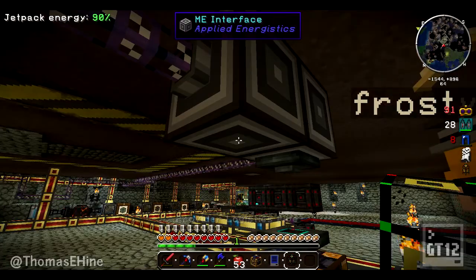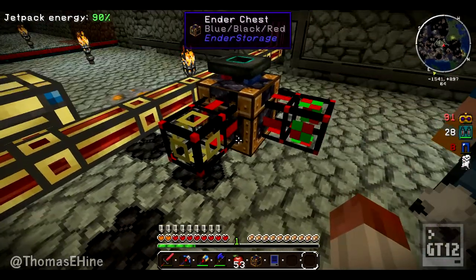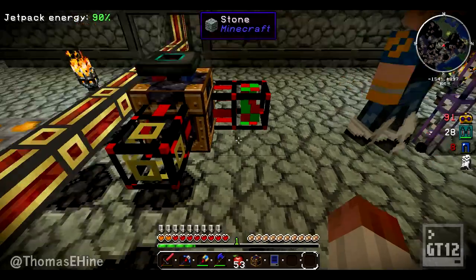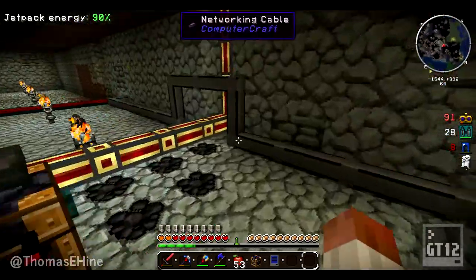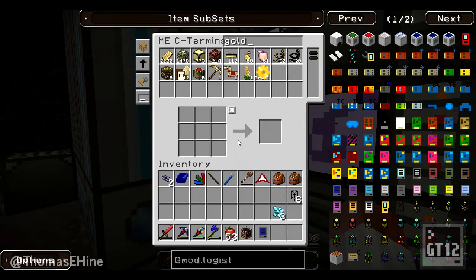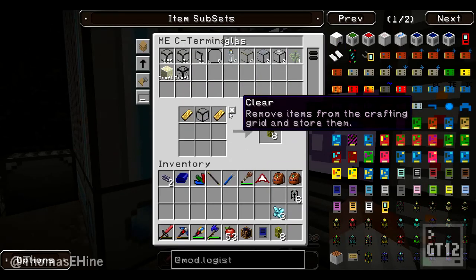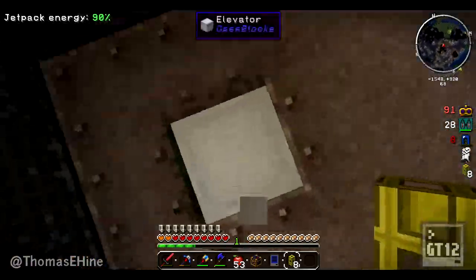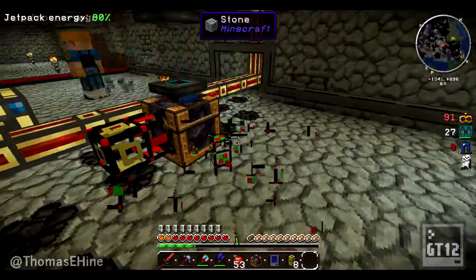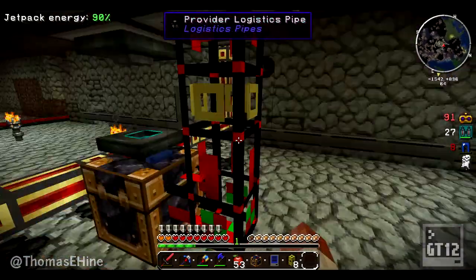I think it goes - I should have looked at this a bit more. After looking at it again I need some gold pipe. So gold, gold. What do we have in terms of cobblestone? Quite a bit - eight more septuple compressed. This one goes here, this one goes here. Oh no, we need power to the logistics pipe system.